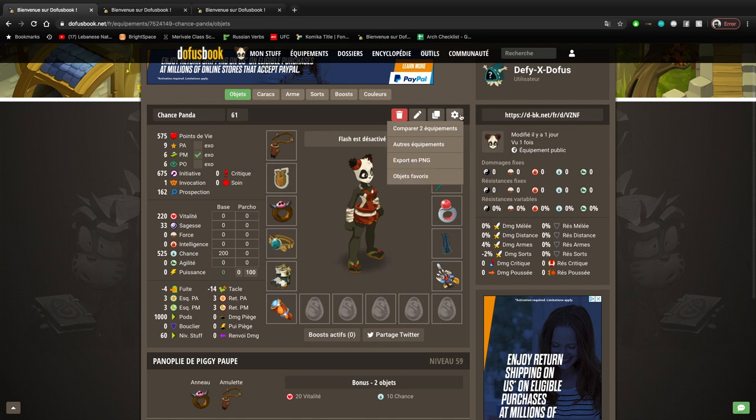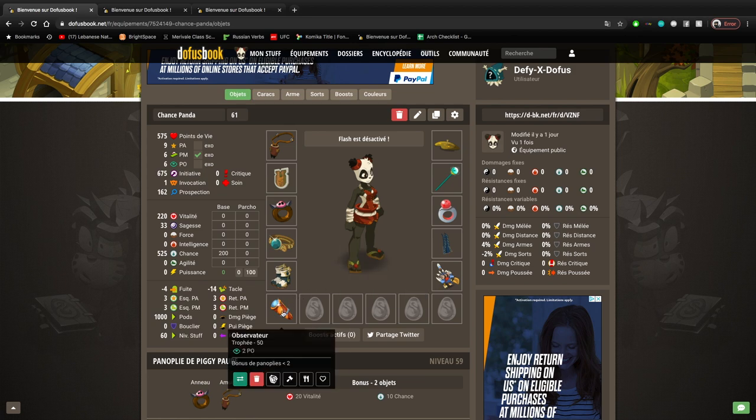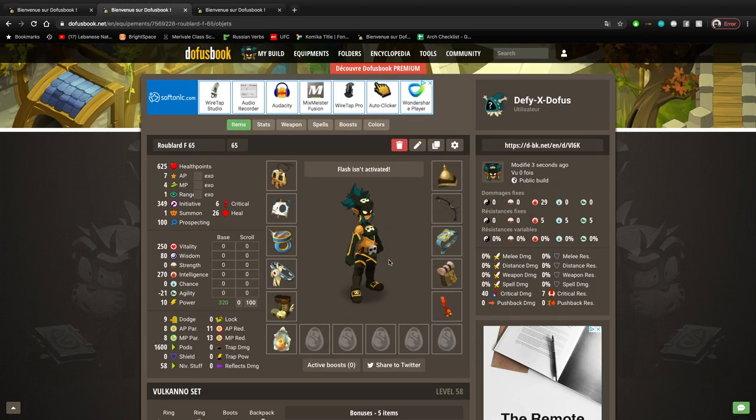I upgraded into the following set: I got the Cara Cara hat, this amulet, this ring, belt, Gelano and stuff. Instead of a Deluge, I kept the mount — I changed my mind. I got this Observator which gives me two range, leaving me with nine AP, six MP, and six range. That's assuming I have an MP exo on my Gelano, but right now I have it as a vitality overmage, so I have five MP instead and a little more vitality. All my stuff is vitality overmaged.